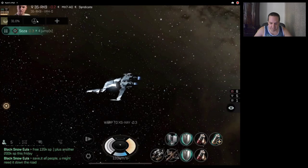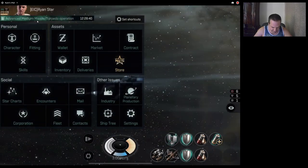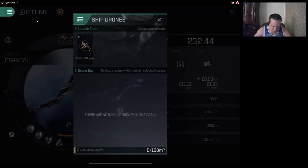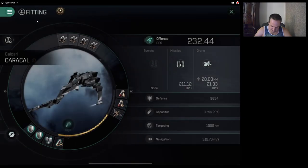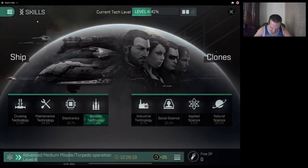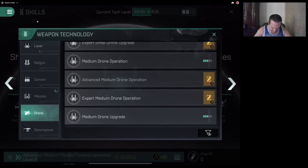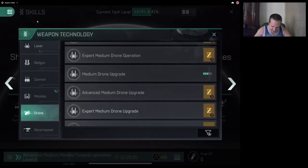Oh, I also have a Mark V drone — it's a Valkyrie, Mark V Valkyrie, which is a medium drone. That adds like 20 DPS. My drone skills are pretty horrendous. I've got medium drone and medium drone upgrade. I don't even have the 2 million ISK and 3 million ISK skill books. I'll probably buy those, but right now my focus is on getting all my missile skills up to at least level four.